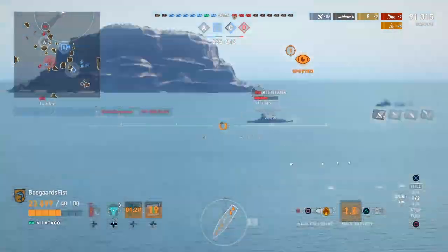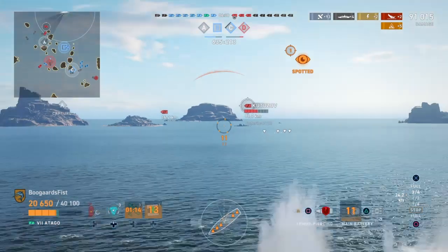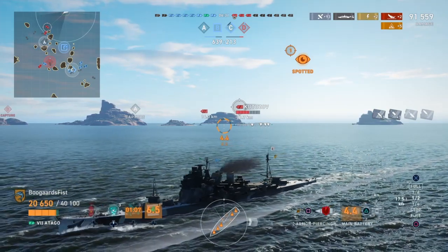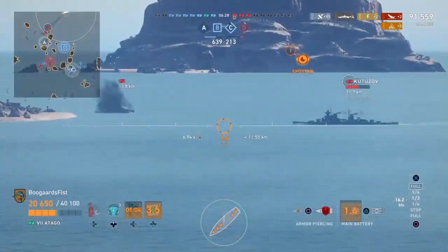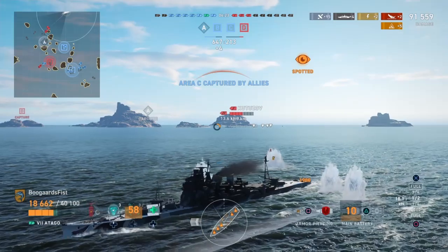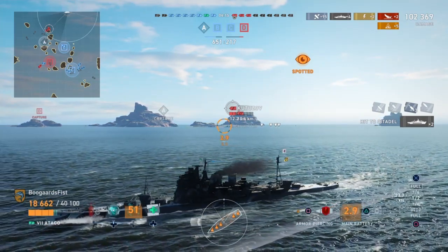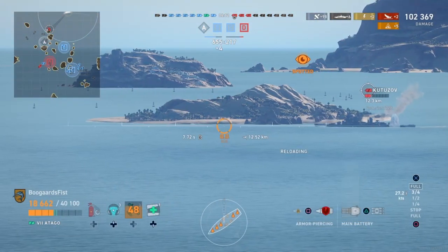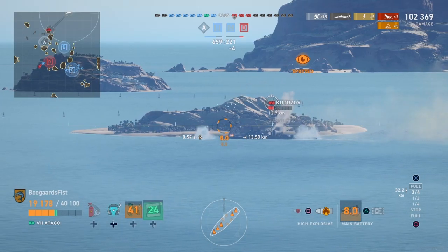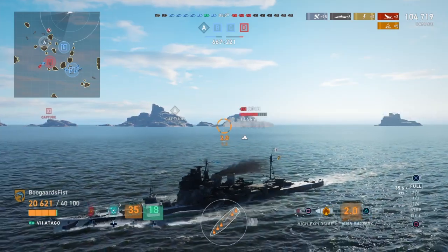Looking at the map, you might say irrelevant positioning. But in reality, we've drawn what began as a four-ship red flank past the cap — you can see they've now sailed through A and kind of forgotten about it. We're capturing C, and now we're in a position to start flanking those guys sitting in the base. We've been doing a pretty good job: 100k damage, about two and a half times our ship's HP, and a couple kills. So pretty effective, and very frustrating to play against.